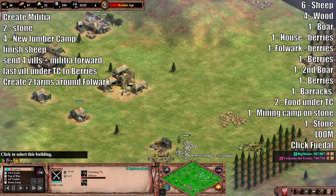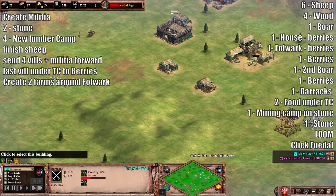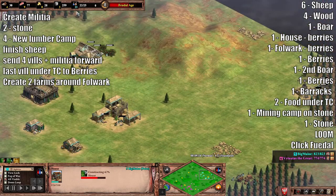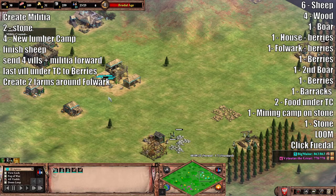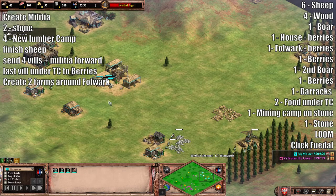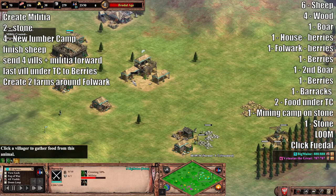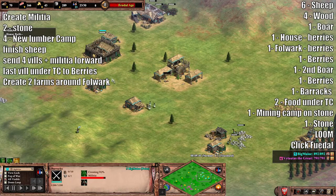I'm a little late here but that's fine — you should have at least one militia already. Build a house so you don't get housed. Finish up these sheep, then take four of these villagers and go forward with all the militia you have.